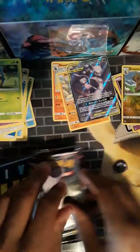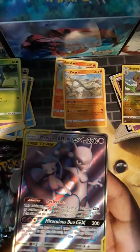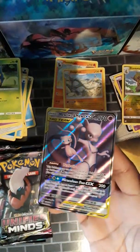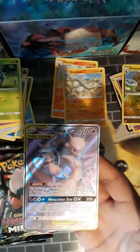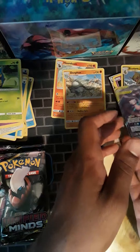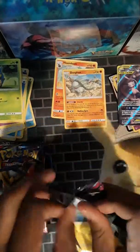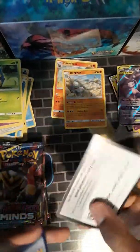Full Art Mew and Mewtwo. I haven't checked the price on this in a long time. I know the Secret Rare is obviously valuable — I think it was like $30 or $40 back when it was a thing. But honestly I actually like the way this Full Art looks better because there's color on it. I don't really like the Rainbow Rare or Secret Rare versions because there's no color. I prefer color on my cards, which is why I like the Alternate Arts so much.